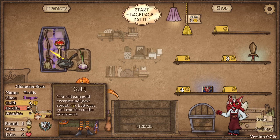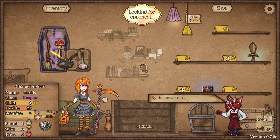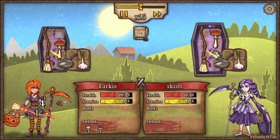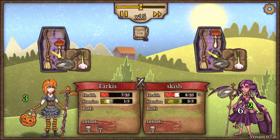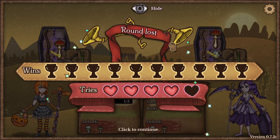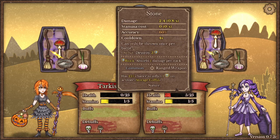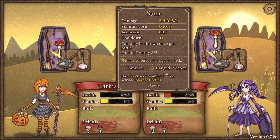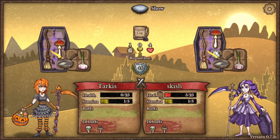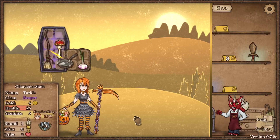The shovel is pretty important because it digs up random items each round that you can either sell or keep. We've got four gold left, so we're going to go to the first battle and carry over those four gold. The person we're fighting is doing basically the same strategy — almost identical backpacks. The only reason they beat me was because they had the stone.